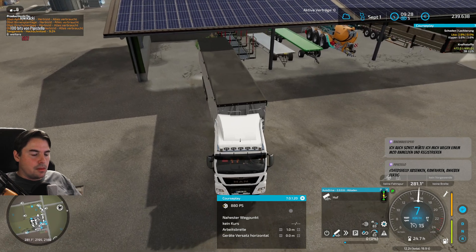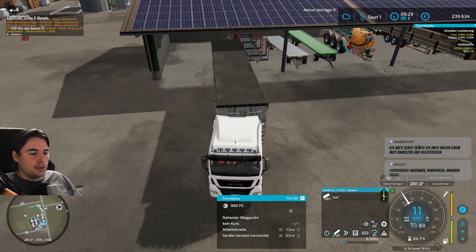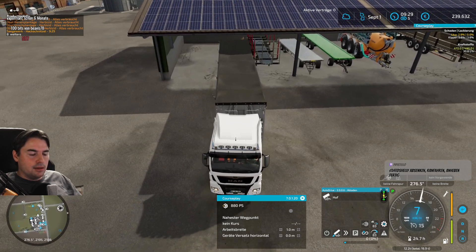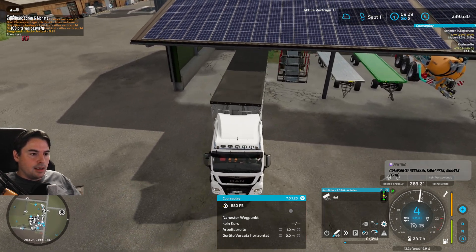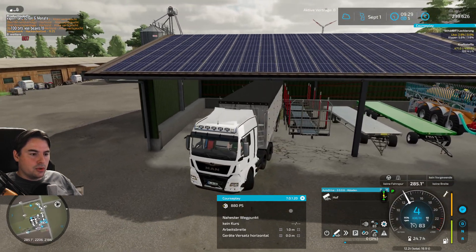Das geht ja dann um den Supermarkt, um den Baumarkt, um Getreideverkauf, um den Hafen, um die Säge - also Holzverkauf - und Tierhandel. Alles muss auf jeder Insel immer exakt positioniert werden.